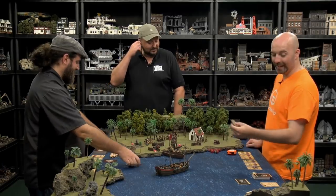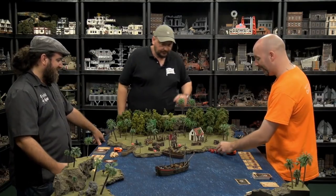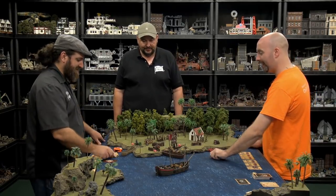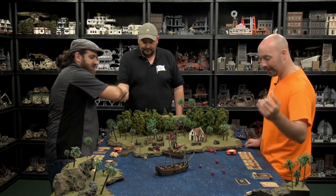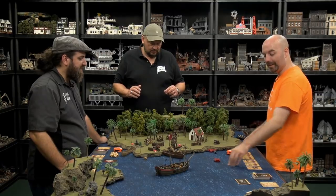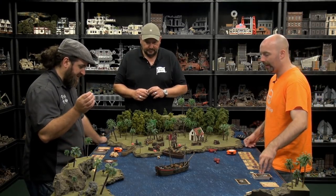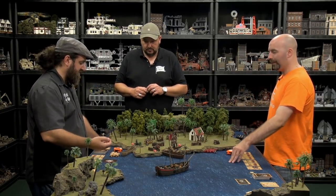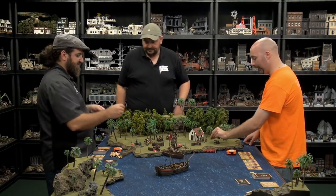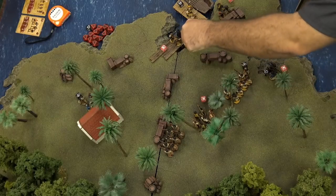New card - one action. Firing the sharpshooter and his group at the same unit again. Still eight inches - no good for the sharpshooter on a nine or better. Other guys also miss. Using fortune to reroll - one nine lands. Save on an eight - they got it. Two fatigue tests needed, one fatigue gained. Two reload markers on the filibuster unit now.